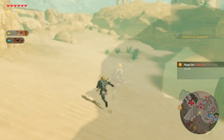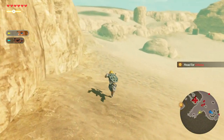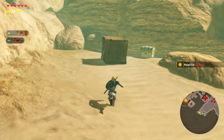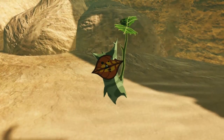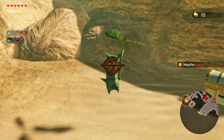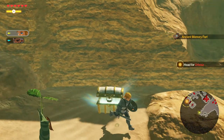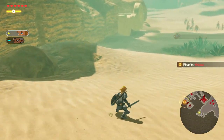Then head on over to the west — take out the outpost if you want or need to — but right here you're going to find another box. And then right beyond it is the real treasure. Actual treasure. We got ourselves an ancient memory part, which early in the game you certainly need.